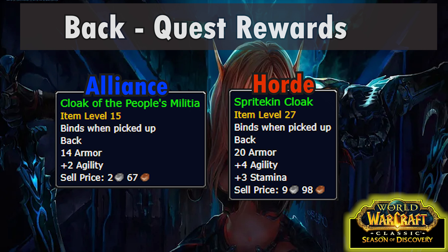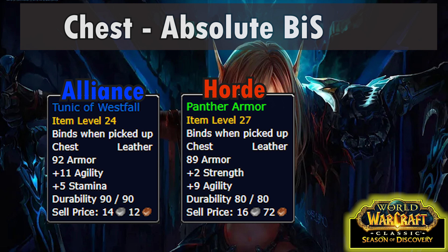For quest rewards, Alliance is pretty miserable with the Cloak of the People's Militia from the red leather bandanas quest in Westfall, but Horde can at least get the Sprite Kin Cloak from Blood Fury bloodline, which is respectable enough.